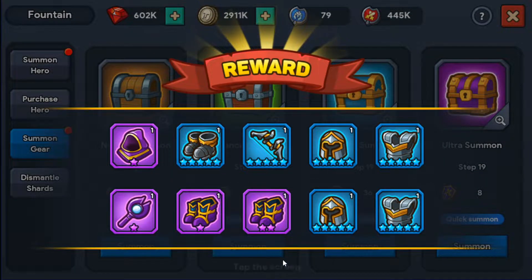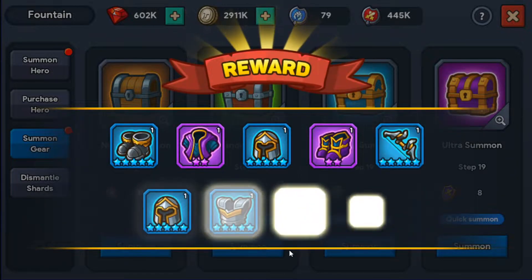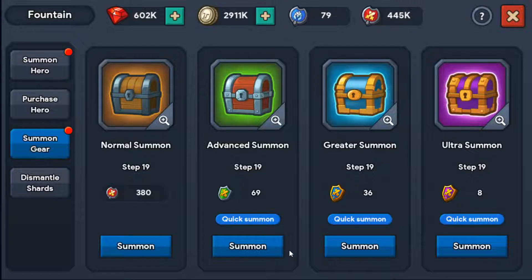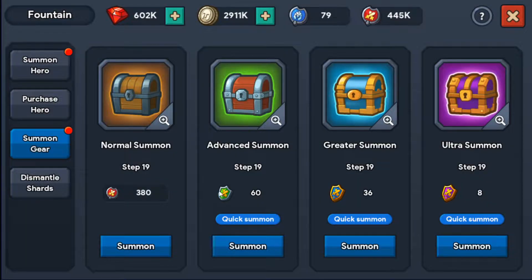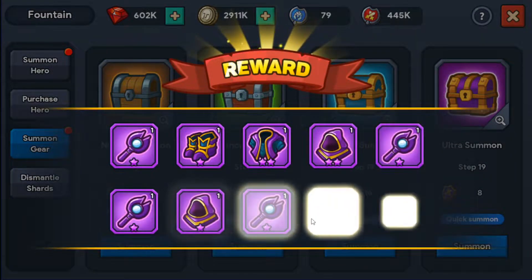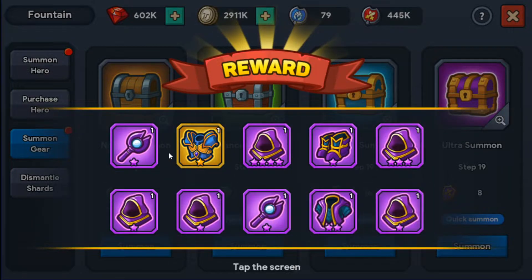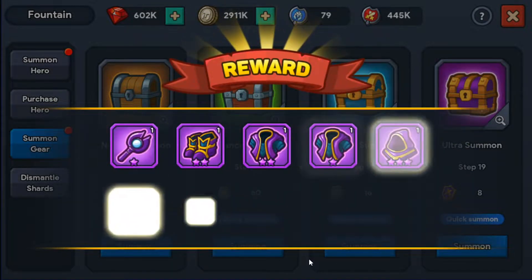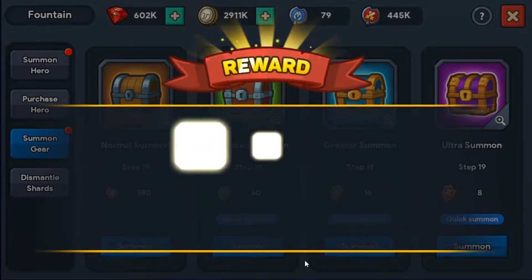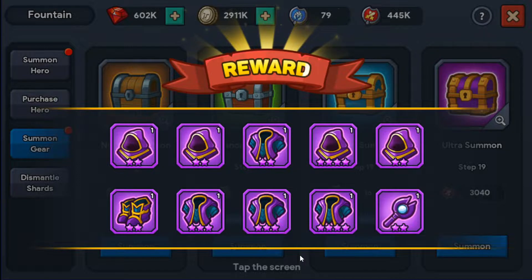I'm not even going to finish all of the tickets we have. I'm going to be saving those for the next summoning session. Let's do some quick summons here — might as well see if we get lucky. Oh no, boots again. Why does it have to be boots? Okay, at least we got one armor. Hopefully we got lucky with the ultra summons. Okay, one weapon — very nice. Ultra summons, come on, give me a two-star. There you go, you love to see it.